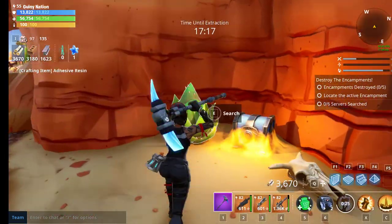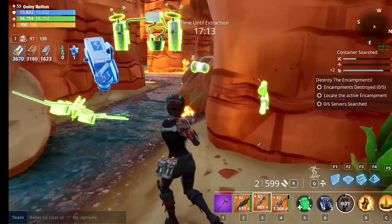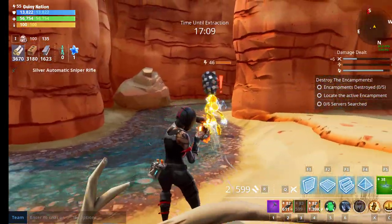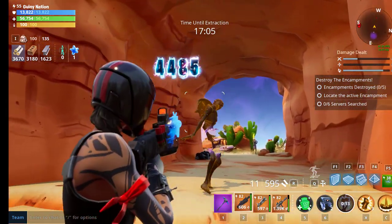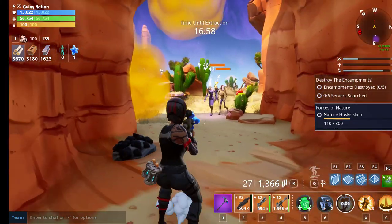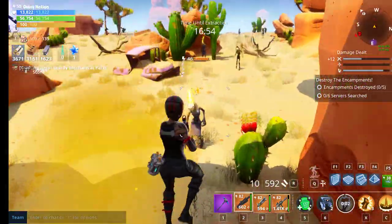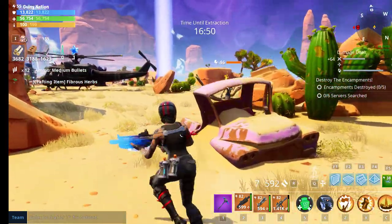We're going to go do some encampments. The Dragoon shotgun — if enemies are really close and swarming, you can use this with Redline and just one-shot all of them, as you can tell. I can basically one-shot him from there. Obviously I can't kill this Lobber from here, but I can one-shot this guy and the Lobber. It's a fast-firing weapon. We'll test the fire rate and reload speed for both of them.